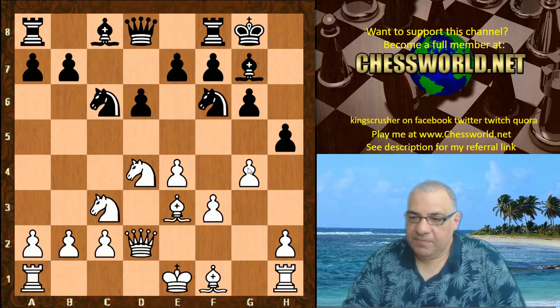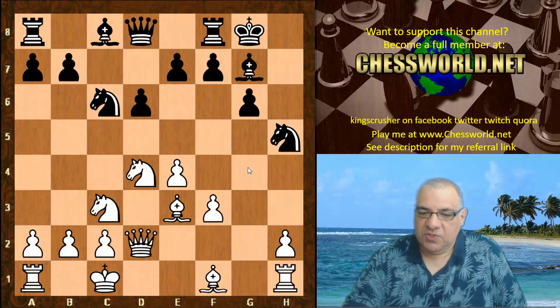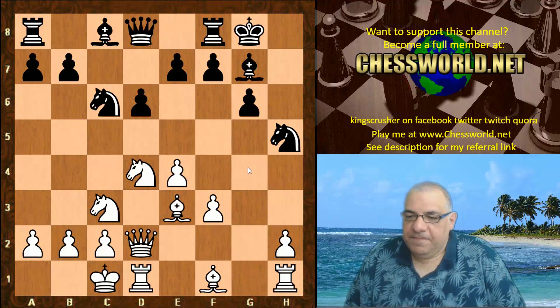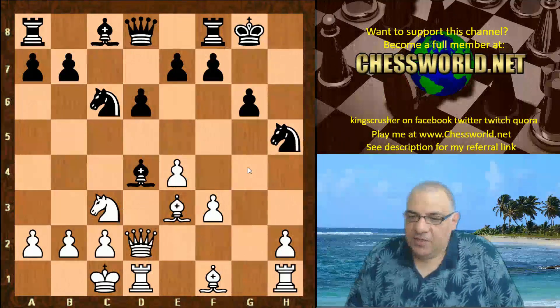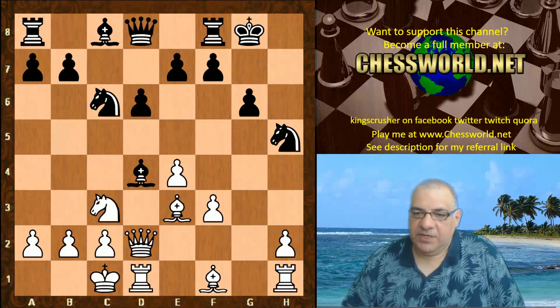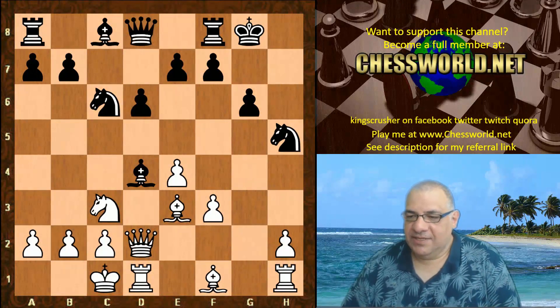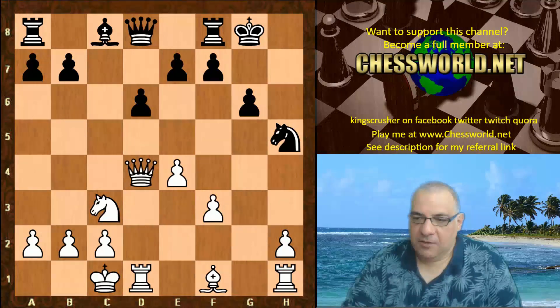h5 is played. We see now g takes h5, Knight takes h5, and Leela just castles queenside. Now black actually gives up that fianchetto bishop, which you might think is a little bit odd, but it also reduces white's attacking potential in the short term, after Bishop takes, Knight takes, Queen takes, Bishop e6.